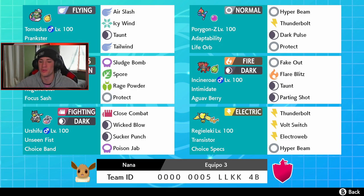The other three moves on Urshifu are pretty straightforward: Sucker Punch, Wicked Blow, Close Combat, and the item is Choice Band. He can hit through Protects with his ability Unseen Fist. In the final spot we got Reguleki, STAB electric all around with Choice Specs — big damage. He has Thunderbolt, Volt Switch, Electroweb, and Hyper Beam just for a little coverage in case something eats up electric moves. The team code is at the bottom of the screen.